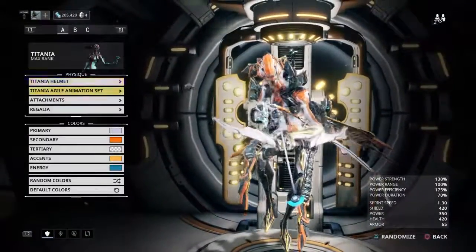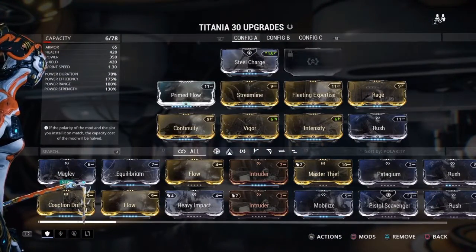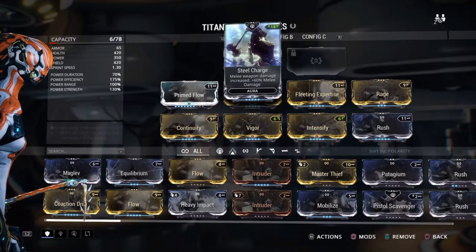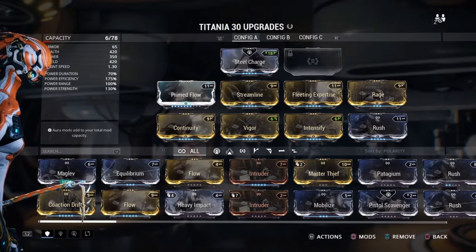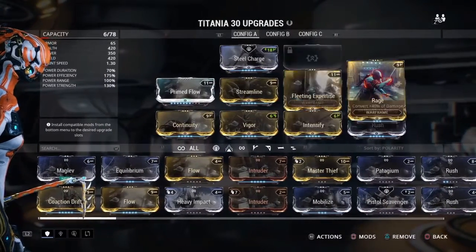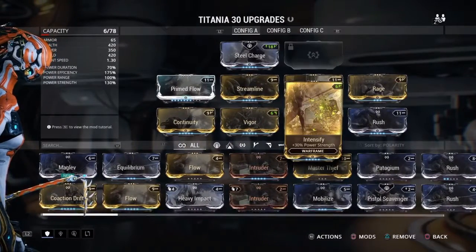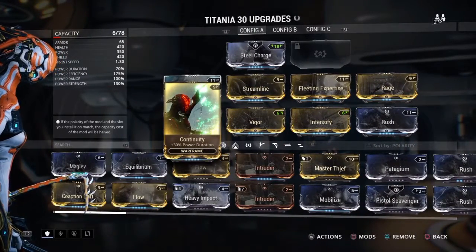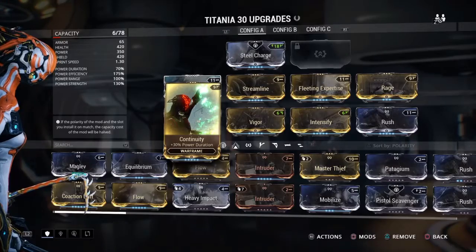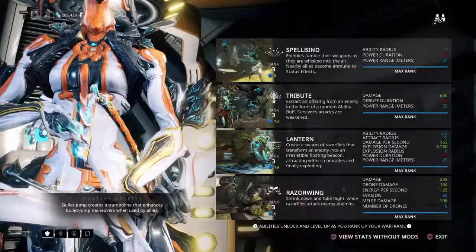Okay, that was neat. This is the build I'm going to be using — it's a non-Forma build, just the catalyst and Steel Charge, which is probably one of the best aura mods for getting extra mod slots because it gives you a lot. With Prime Flow, Streamline, Fleeting Expertise, Rage, Rush, Intensify, Vigor, and Continuity — yeah, that's my build.